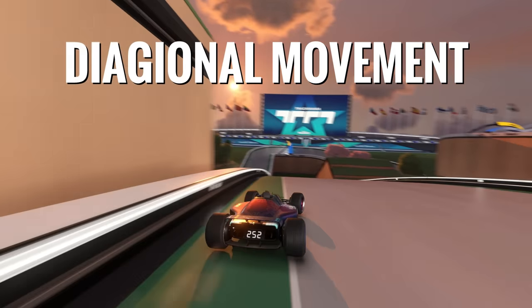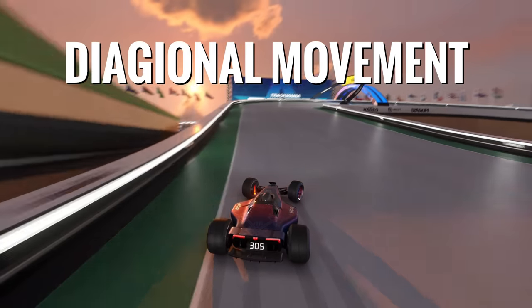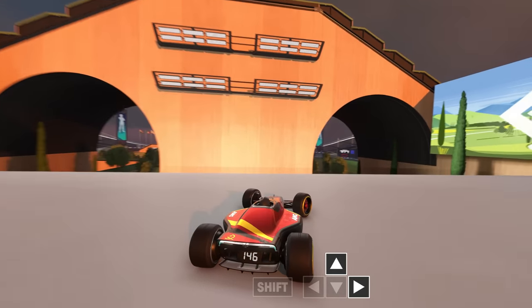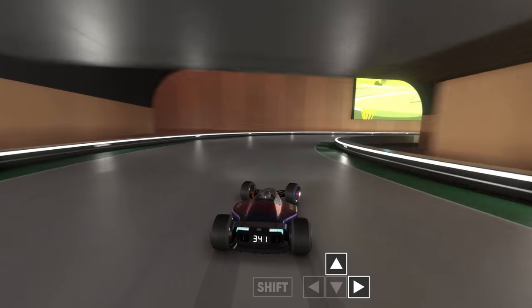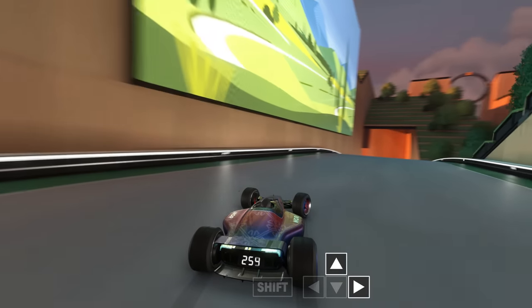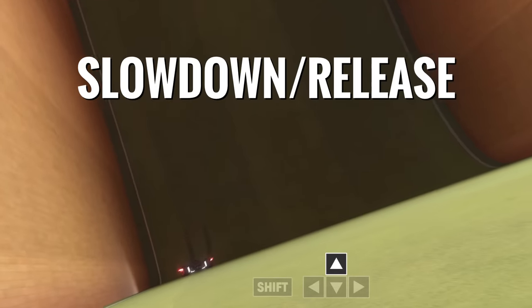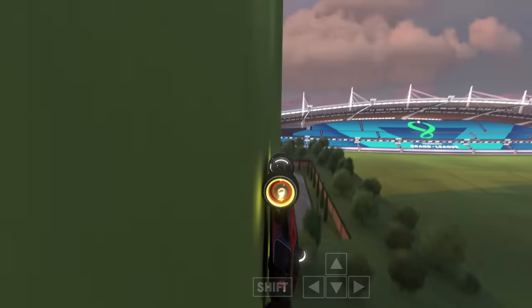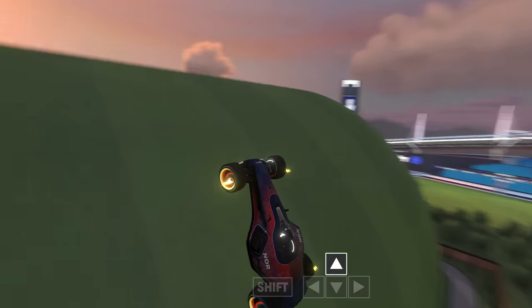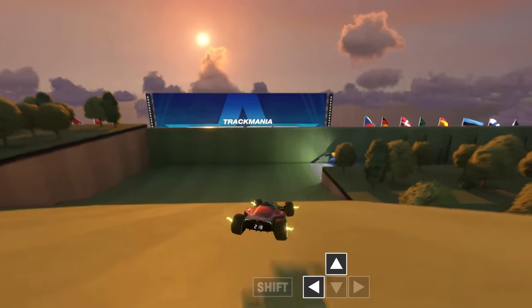Driving diagonally down hills and maintaining ground contact instead of jumping can result in a big speed difference. These are some examples from the Summer 2020 campaign on maps 01 and 06. Whenever you have the possibility of driving a bit diagonally, you should. Another thing you can do to reduce air time is also release when going up reactor boost walls. The same principle applies here as the downhills — when you're going up, maintaining ground contact is way faster.